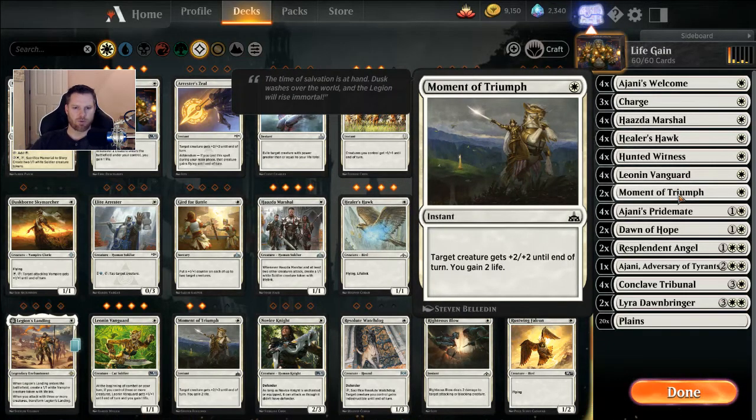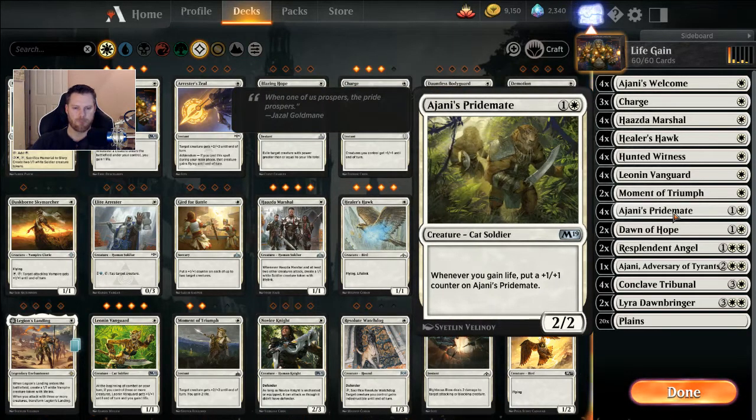Two Moments of Triumph: for one, a target creature gets +2/+2 and you gain two life, which pumps the Ajani's Pridemate. Four Ajani's Pridemates: a two casting 2/2 — whenever you gain any life, put a +1/+1 counter on it. There's a lot of life gain going on in this deck, which is kind of cool. So if you get a Pride Mate early, it'll be a pretty big creature they have to deal with. Lucky for them, there's a lot of removal right now. I thought about mixing in another color just to protect them, maybe like Azorius life gain, but at this point I'm just playing Mono White to see if I can tweak it.